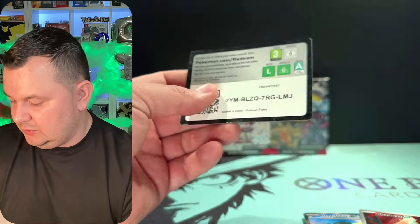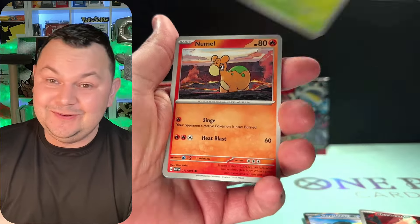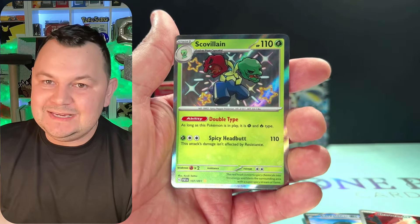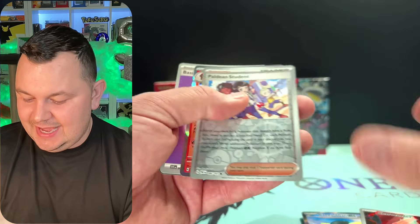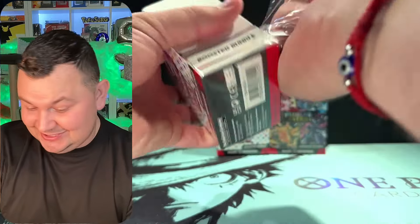We got Haunter, Natu, Wooper, Lanturn, Primate, Mimikyu, and a Mimicyu — nothing in that one. Can we get last pack magic like from the first one? Do I see something? Do I see a baby shiny? Yes! We got the Scovillain baby shiny and the Paldean Students!